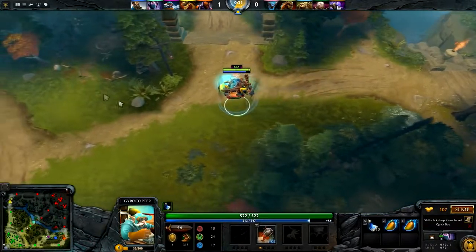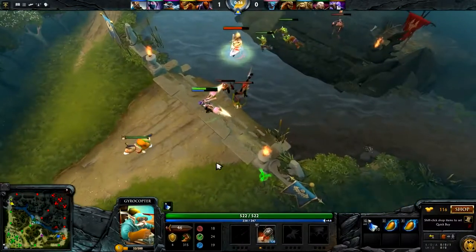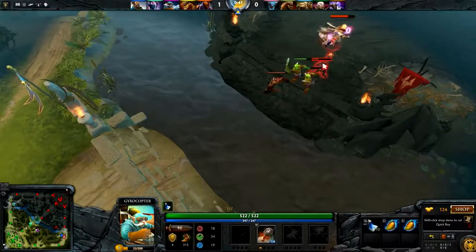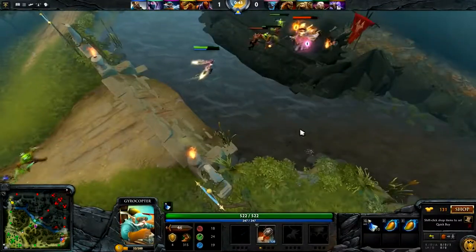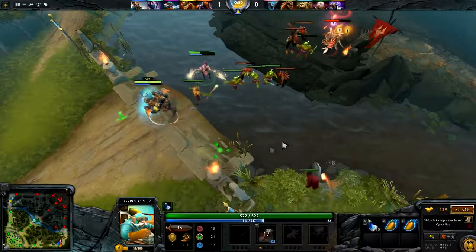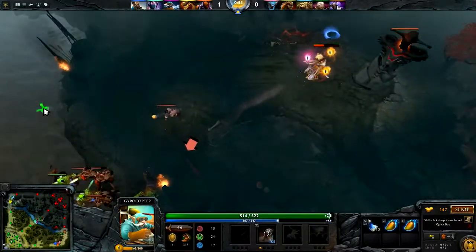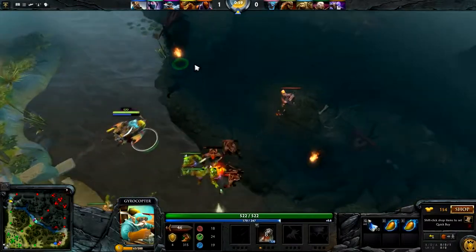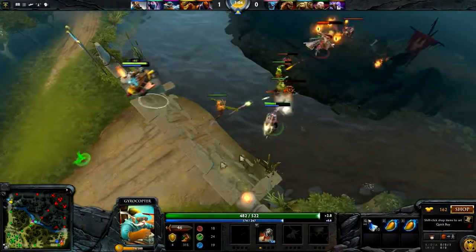We're actually going to be supporting the mid lane now. The safe lane support portion of this tutorial is actually going to be over, and we're actually going to be coming over here to this Invoker. We're going to see if we can make this strategy really work out in our benefit. This kid is a fucking shit-stain - I don't know why he's running back to the tower. We're just going to stay and spam some fucking rockets right up this fucking asshole.